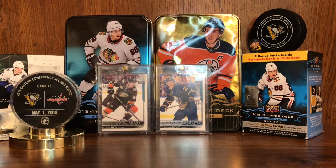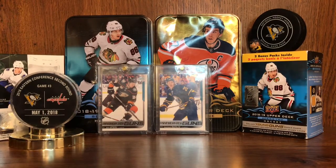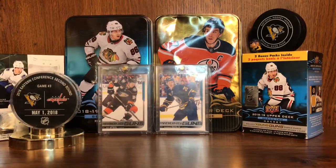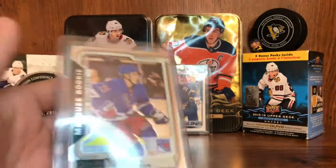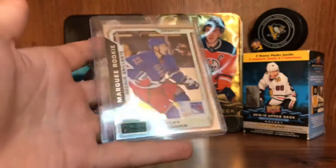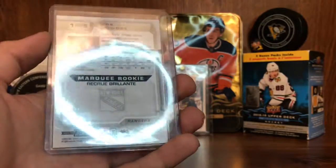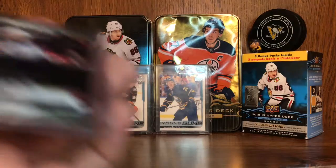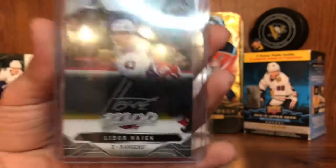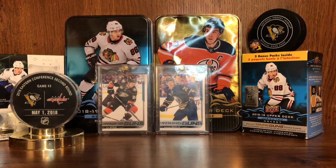We'll get on to the case cards. First off, we have a Brett Howden Marky Rookie — wow, that glare from the ring light. Brett Howden Marky Rookie from OPG Platinum. Labore — Silver Script from 1920 MVP. Actually, I forgot two of his rookie cards because they're in my book. I forgot two of his rookie cards.